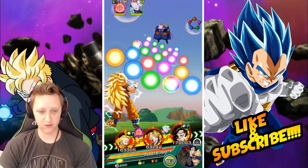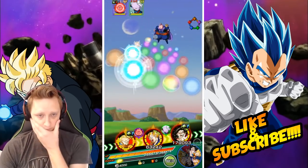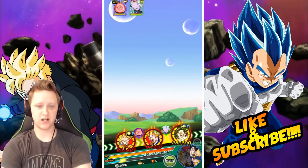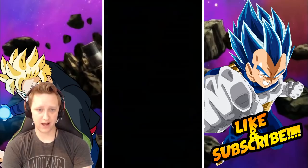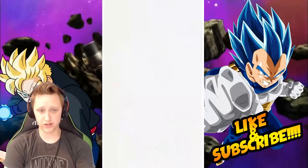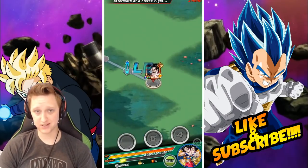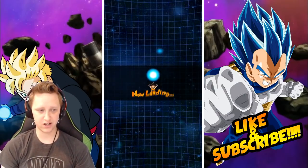He links really well with Super Saiyan 3 Vegeta, which is awesome. Extreme Z Awakening — Dragon Fist Extreme! And that was not bad — 1.4 million damage, which isn't bad. Again, he's going to deal increased damage doing the Kid Buu EZA because he is a pure Saiyan as well as a Super STR unit. So make sure if you guys have him, consider going through and Extreme Z Awakening him.